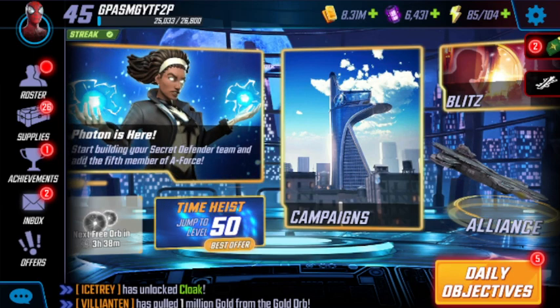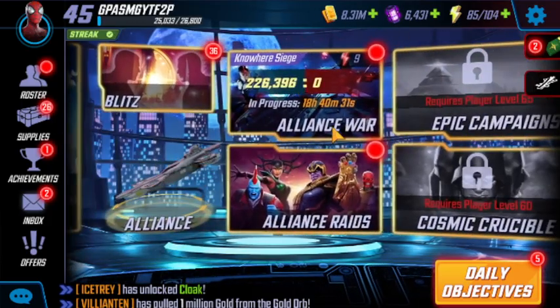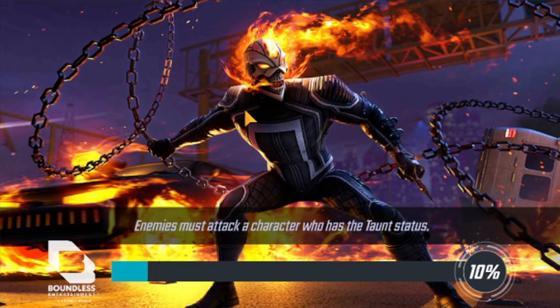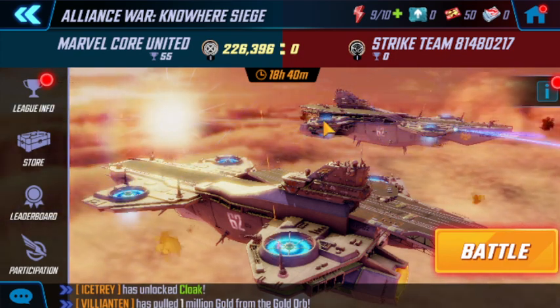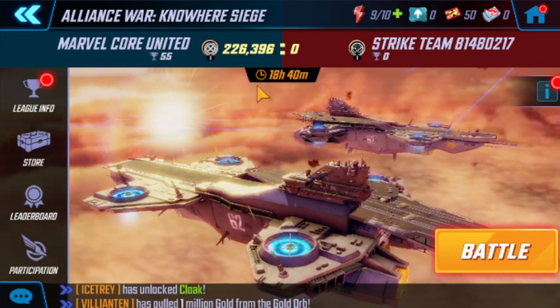What is up, good people, it's IG Pawn. We just hit level 45, day 11, and we unlocked wars. We're in the middle of a war and it's actually going to let me attack. I wonder if that's because I was already in the alliance when the war started — I just wasn't high enough level. Most of the time when you join an alliance and they're in the middle of a war, you can't participate. Marvel Core United is at 55 cups, just starting out.